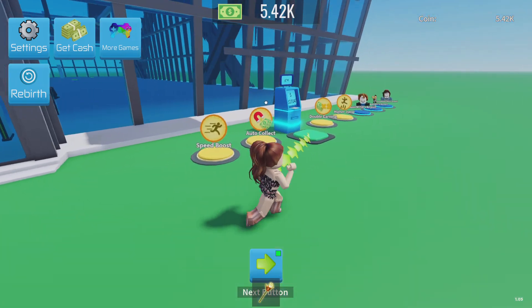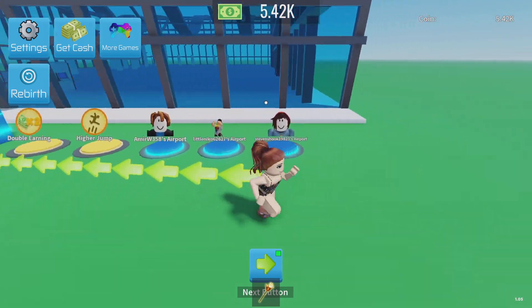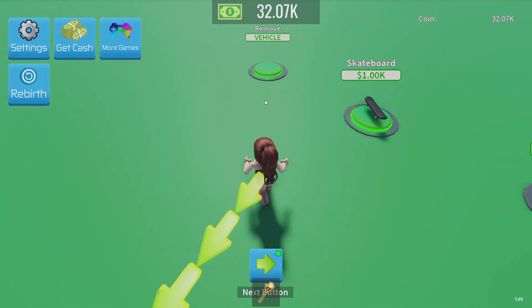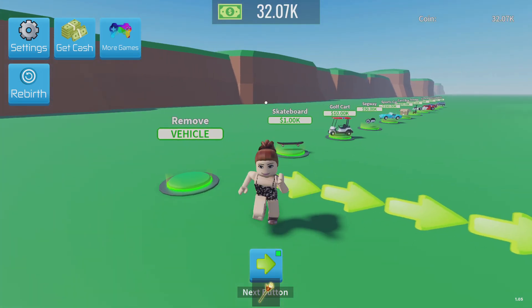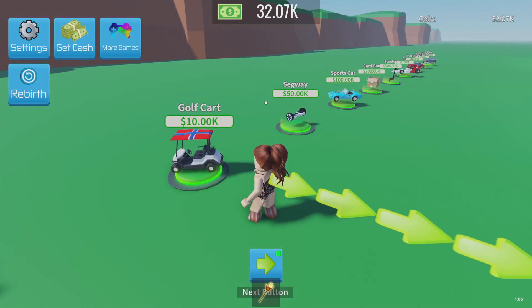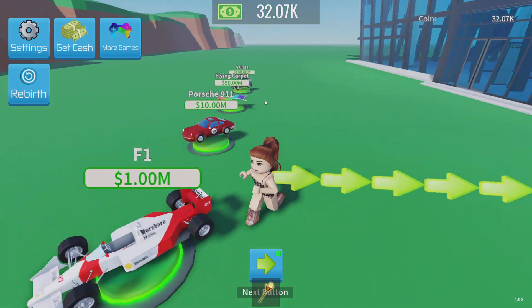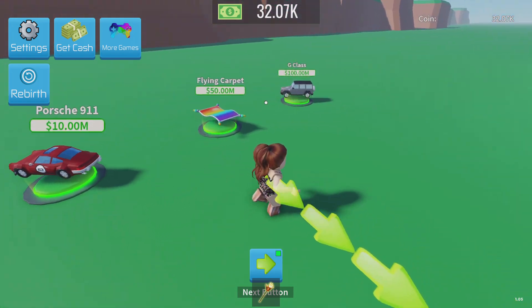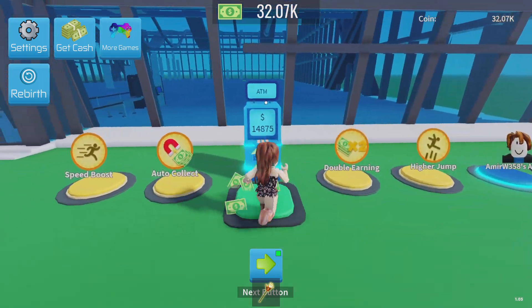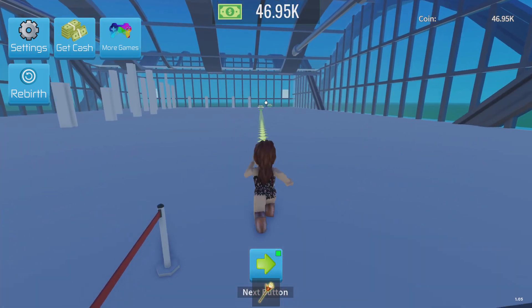I'll go through the game path in case you want to know: you can visit, you've got speed boost, auto click, double earning, high jump, and then you can visit up to three people in the game. You can also get a vehicle — there's a skateboard, and you can buy vehicles for money: golf car, subway, sports car, cardboard box, scooter, F1 car — F1 car is pretty cool — Porsche 911, flying car. So you can buy them as well.